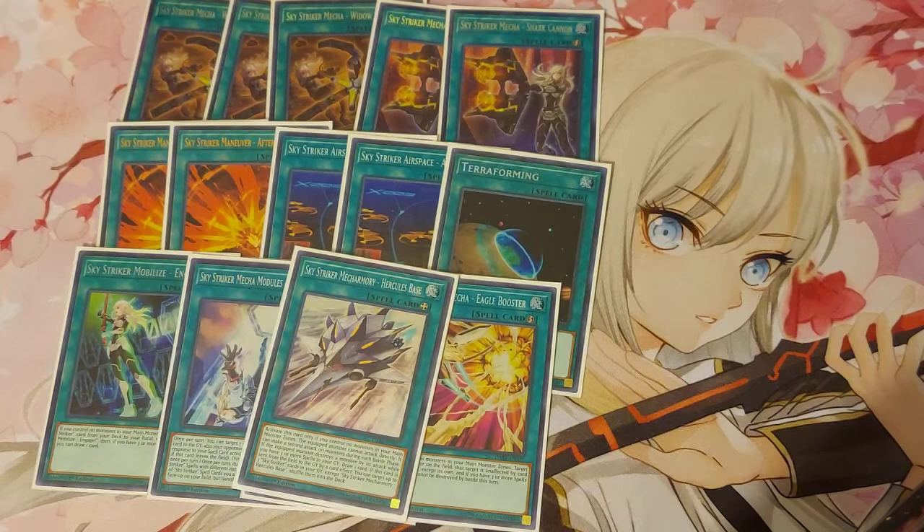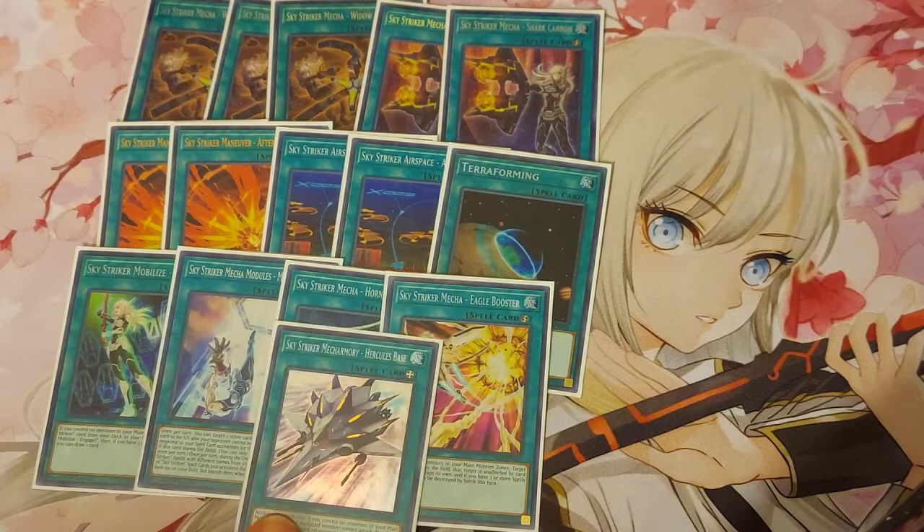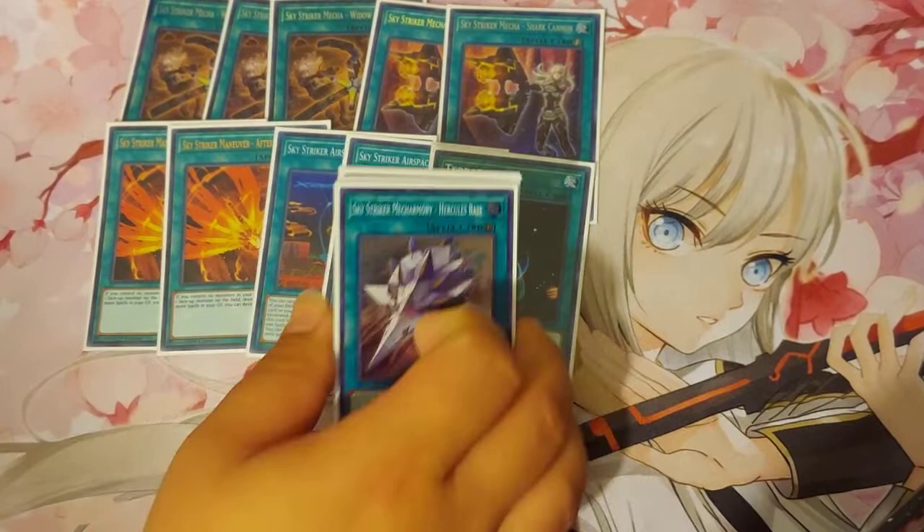What ends up happening is that I interrupt my opponents, negate their stuff, steal monsters, and I end up wasting my Kagaris way too much — my Kagaris are gone. With Afterburners I'm doing a lot of destroying and looping Engage, so I need some way to interact with my opponent. A lot of my games take longer because I don't have Access Code and those cards that make it a lot easier. Hercules Base gives me an option to recycle my Kagaris, recycle my Afterburners, and use important cards again. With playing and grinding, I realized I would like to have a Hercules Base, so I'm going to try it out. It's theory at the moment.